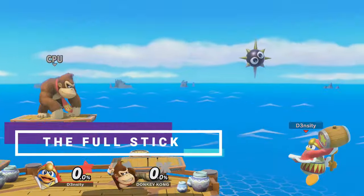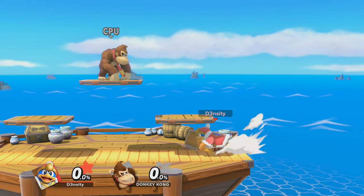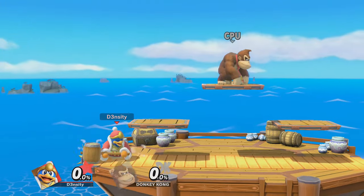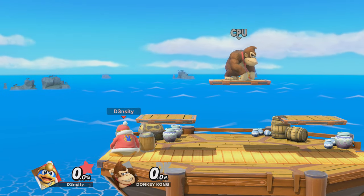Here is method one: the full stick. Two full jumps from ledge and then up Gordo back towards the ledge, holding away the entire time. Use a standard up Gordo. Be sure to practice on both sides.